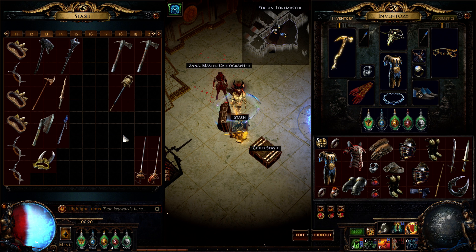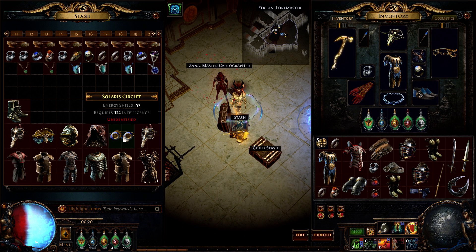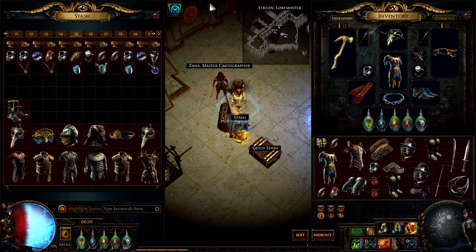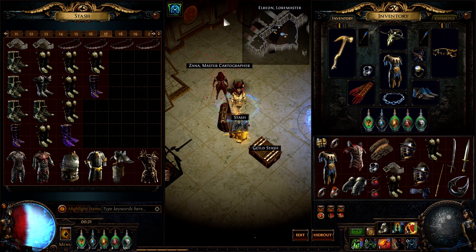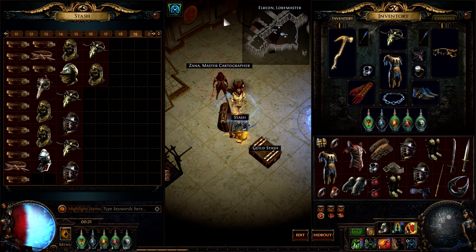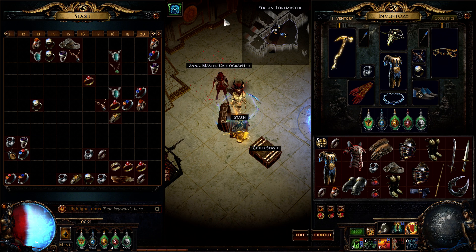I dump my tabs and generally try to organize them a little bit — so like weapons, weapons. I put it in some organization of Chaos Recipe order. Basically this is 8 of the 10 pieces you need for a Chaos Recipe. Sometimes I just dump similar items together: gloves, boots, belts, helms, rings and amulets. You can do 2 Chaos Recipes in a single vendor window.